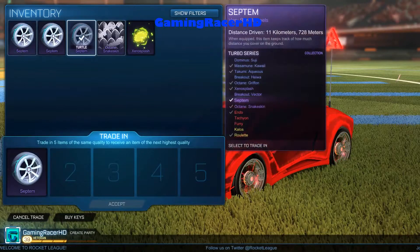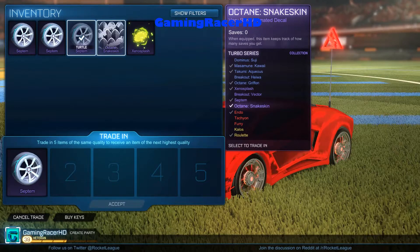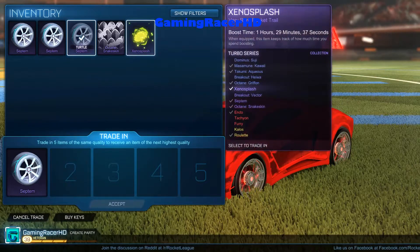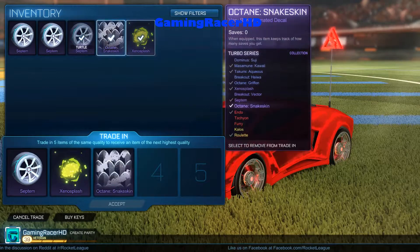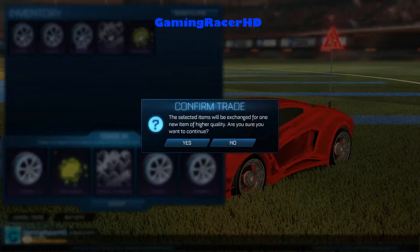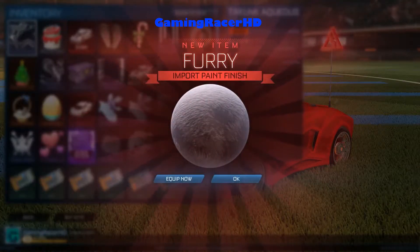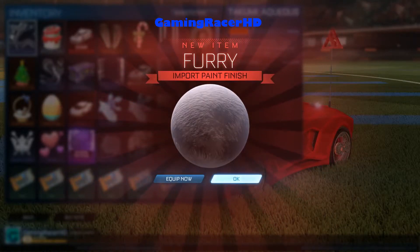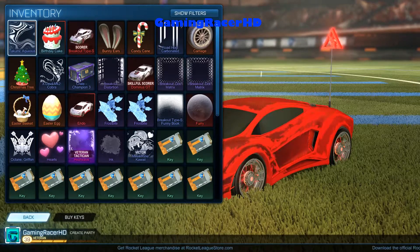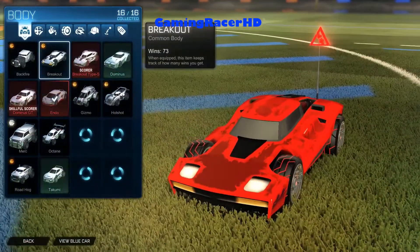Do we trade up the five items for an import? I am giving up the certified Septimils and Xenosplash as well. This might be my final crate opening video for a while so let's just do it. Five rares — let's see what we get. Three, two, one. We get the Furry! Probably the worst thing you could get from it. Not even an Endo — I would have taken an Endo, at least I could sell it for three or four keys.